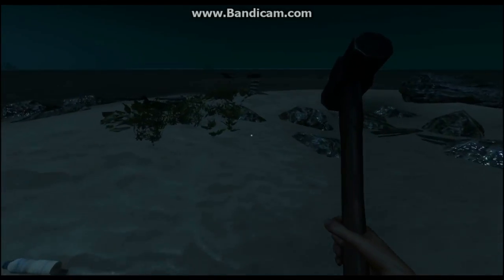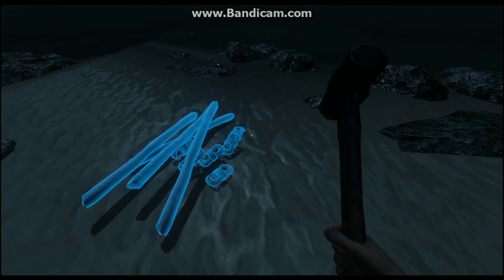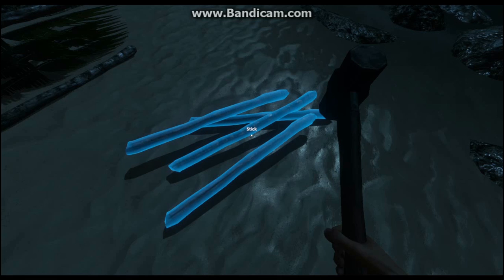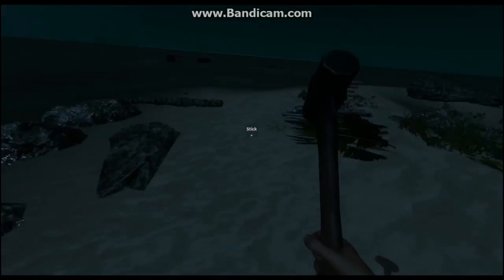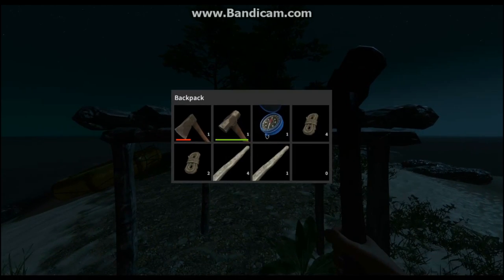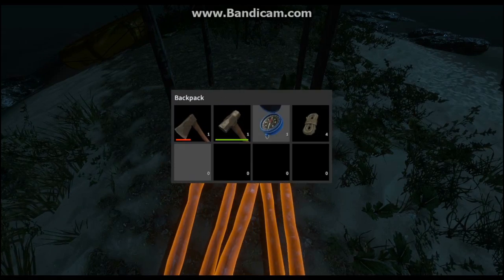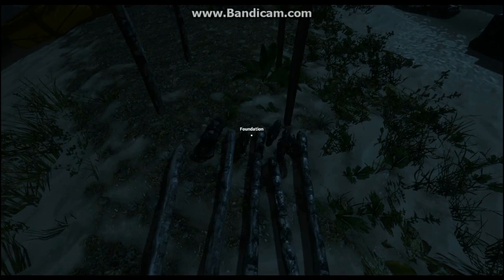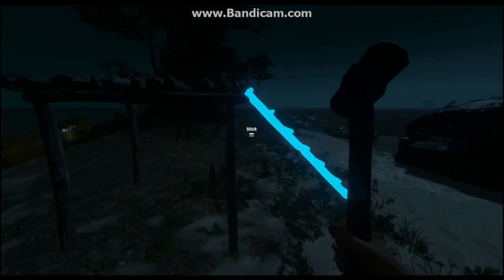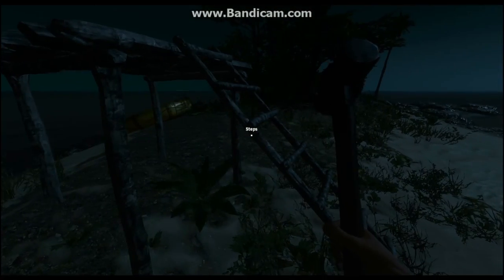I did that because the next thing I'm going to make are steps. I need six rope and five sticks. And then six rope. Steps — they're going to be on this side. So we got steps, which, again, you need your foundation already built. You need five sticks, six rope.